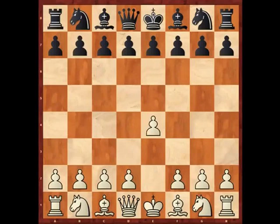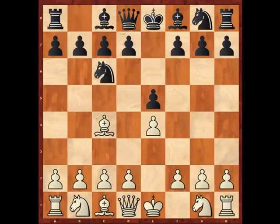White kicked off with e4, black played e5, and now white played bishop c4. This is obviously the bishop's opening, but it can quickly get back into our featured line if black plays knight c6. Let's say white goes knight f3 and black plays bishop c5, reaching the classic position for the Giuoco Piano.